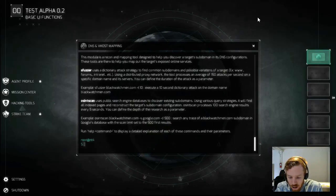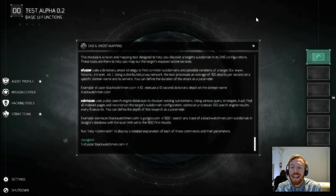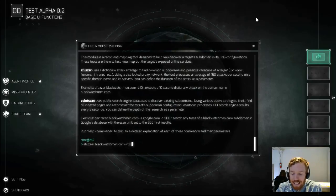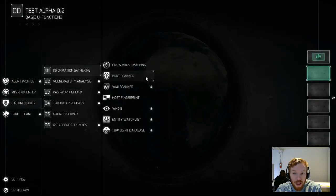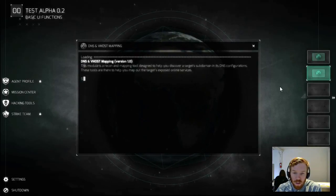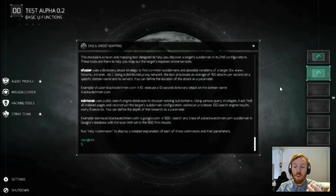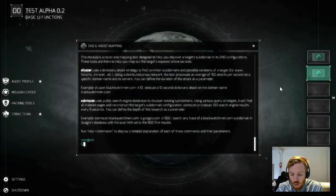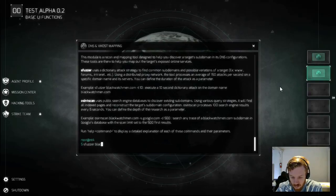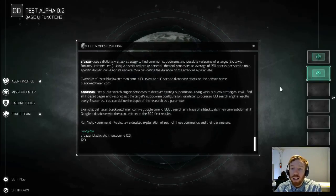We'll type in our command here — S-fuzzer — and set the timer for how long it's going to run the dictionary attack. We'll set this one for 10 seconds. Now we're going to open up a new hacking tool in a new workspace — information gathering module initiated — and this time we're going to let it run for two minutes on blackwatchman.com to see if we can find more results. The longer it runs it will try more unique words, not just the most common ones. So S-fuzzer for 120 seconds — now that's running in the background.